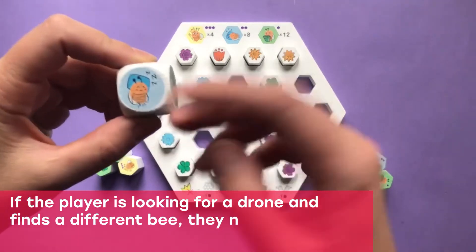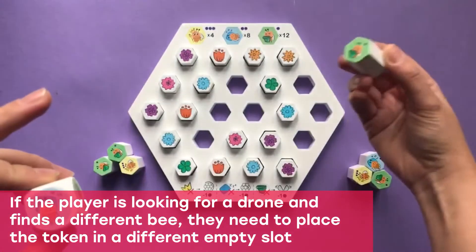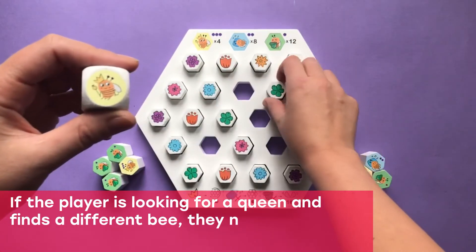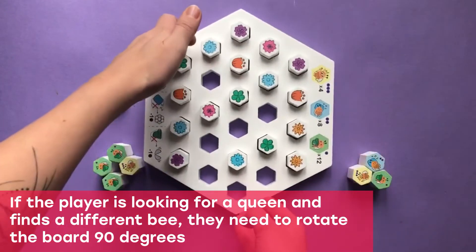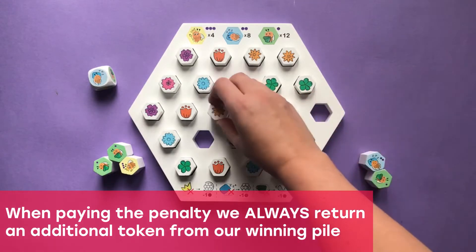If you are looking for a drone and find a different bee, you need to place the token in a different empty slot. If you are looking for a queen and find a different bee, you need to return the token and rotate the board 90 degrees. Don't forget to pay the penalty and return one token from your winning pile.